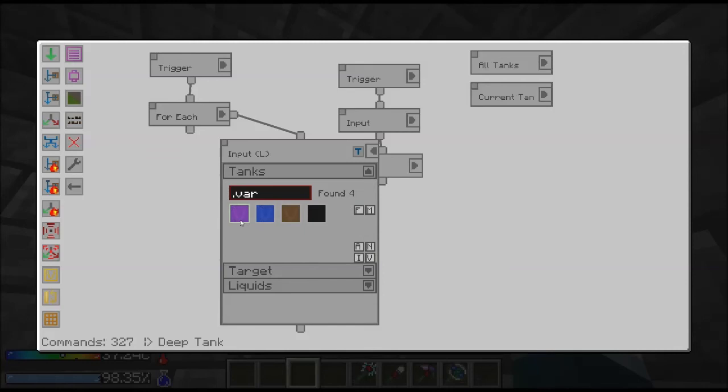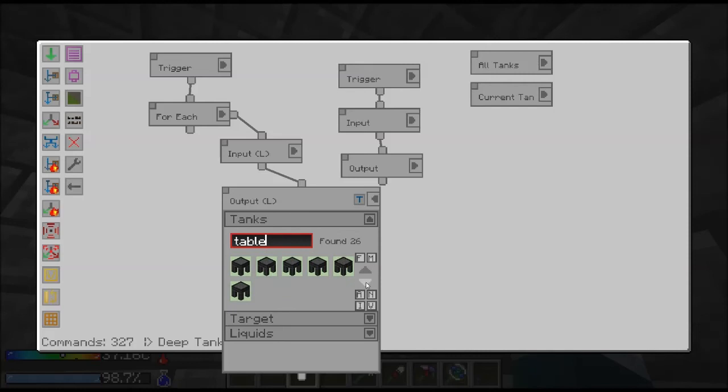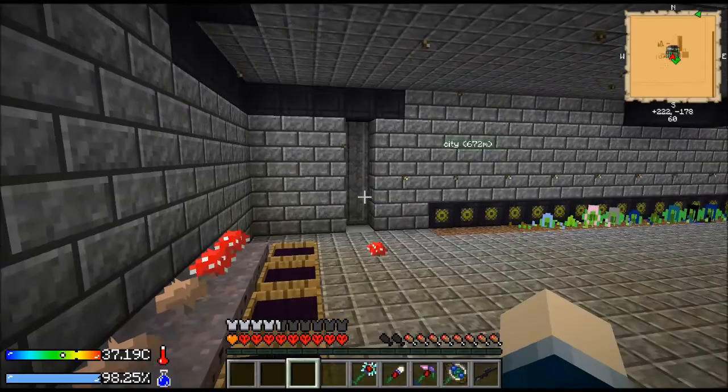So what we've got here is our for-each loop. The list is set to all the tanks, the element is the current tank, our liquid input is set to the current tank — so it's going to go through all those tanks. It starts with the first one and says, okay, input from this tank, whatever's in that tank. And then the output, which is also blacklisted, is set to all of the casting tables. Then this one just pulls from the casting tables and sends inside — pretty simple.